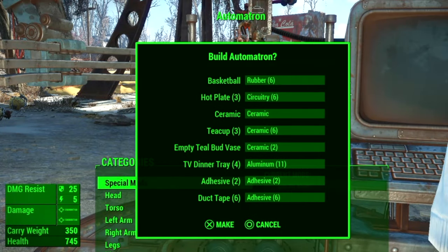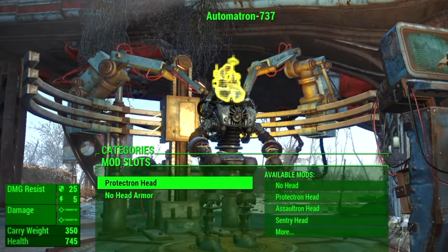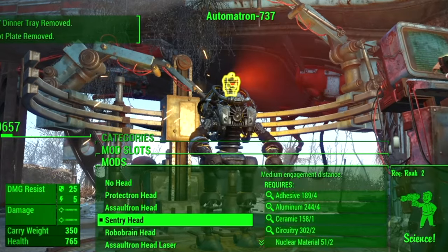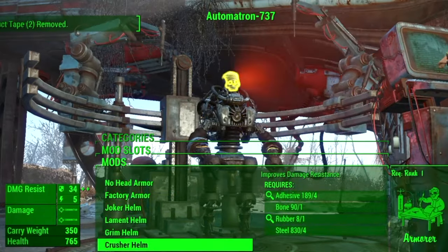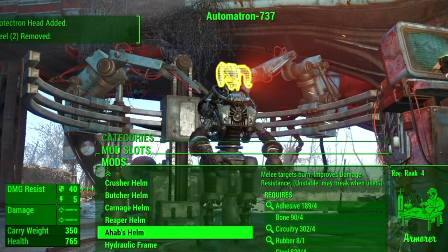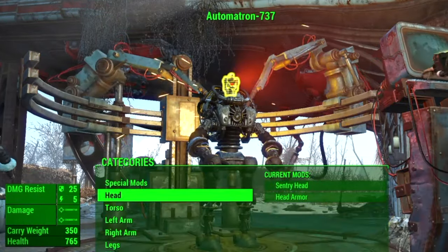Now go to your workbench and build a new Automatron — you'll need all the required components. Add a Sentry head, but make sure it's a new head and not the Sentry Ahab head — just add a common Sentry head. You can see Captain Ahab's head right there. Before you do this, look to the right at all the components you need to build the Sentry Ahab head.